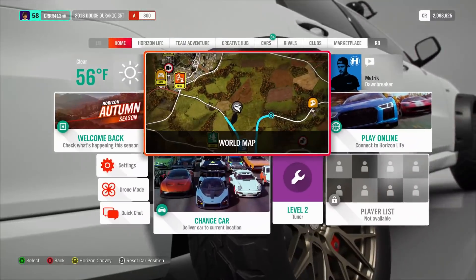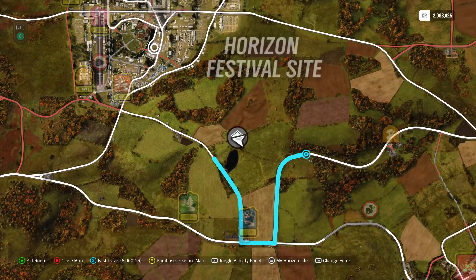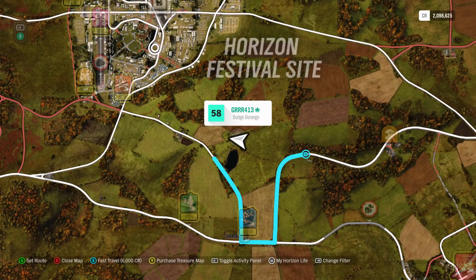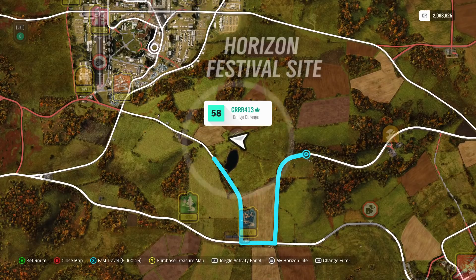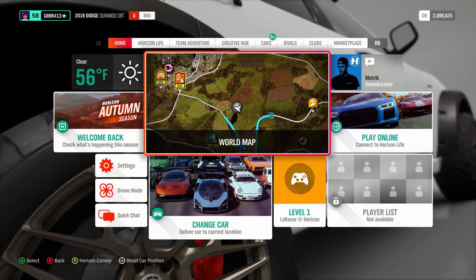That literally took absolutely no time at all to find. We just came from the festival site, went off, and ran right into the freaking barn. For those of you who want to know, it is located right here on the map — it looks like it is on the edge of this field. You just need to go find where it's at in case you haven't yet found it. That was a lot quicker than I was thinking.